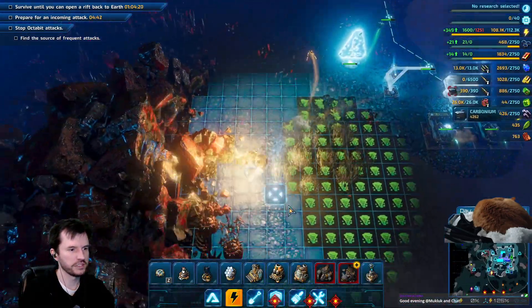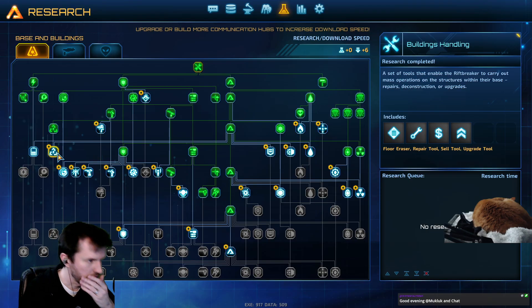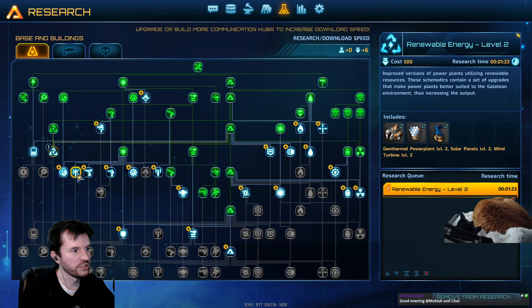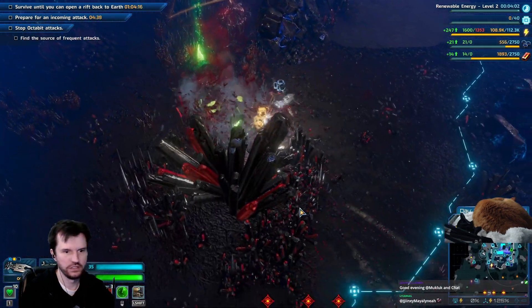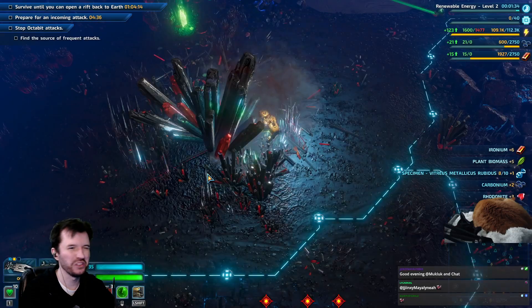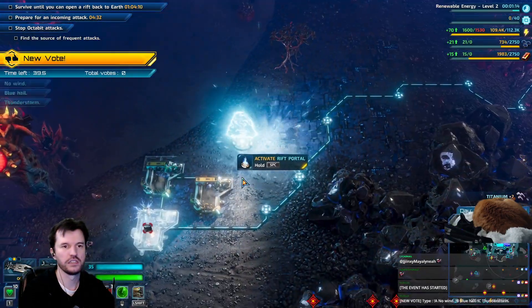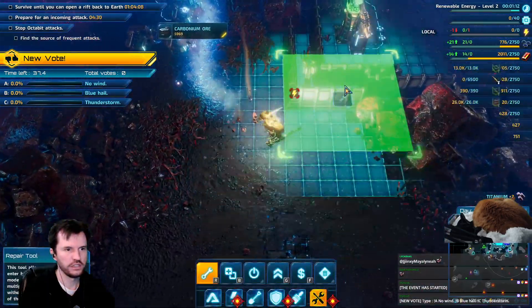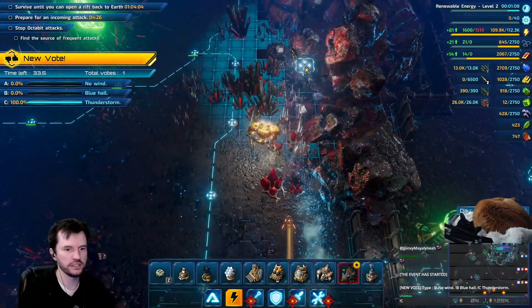The alternative, I think, would be the electric tower. Research completed. Geothermal level 2. Level 2 power. And then the lightning tower. Flame tower works on the flies, but not great — it doesn't kill them quickly. Electric tower might work, but it also wouldn't really hurt any of the other stuff.